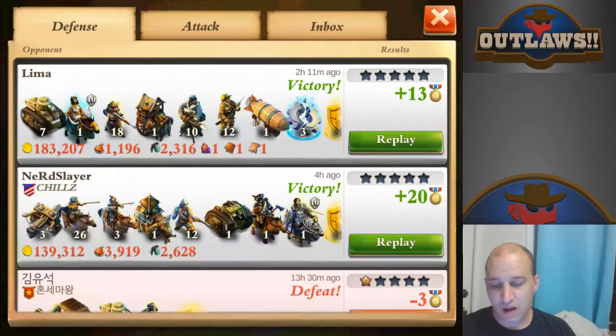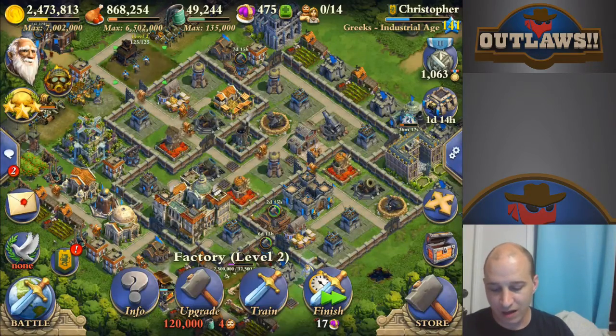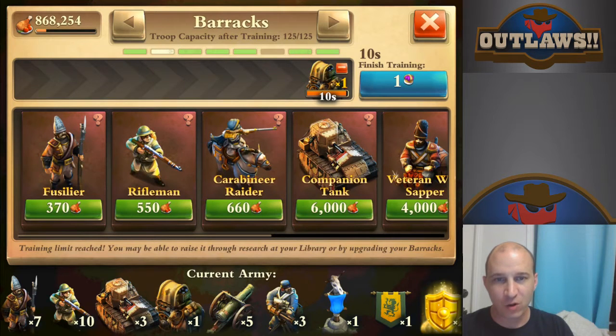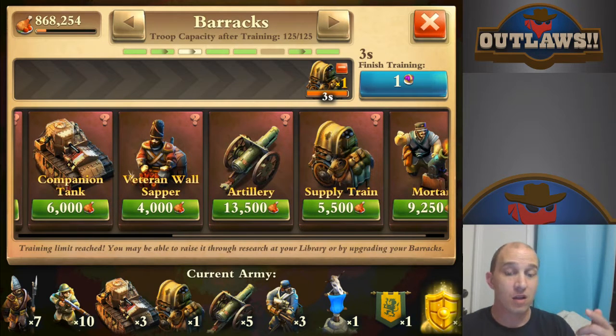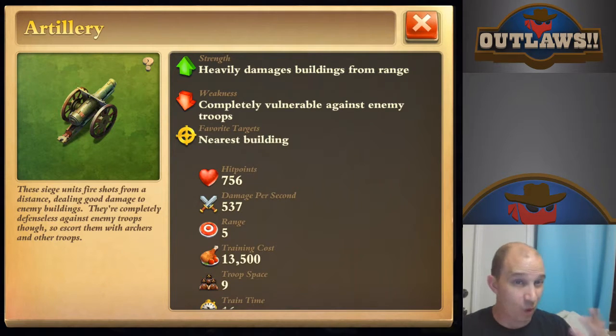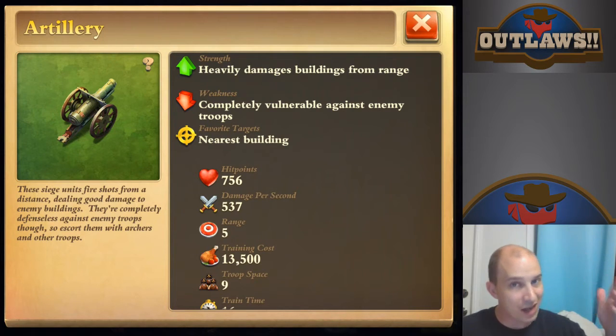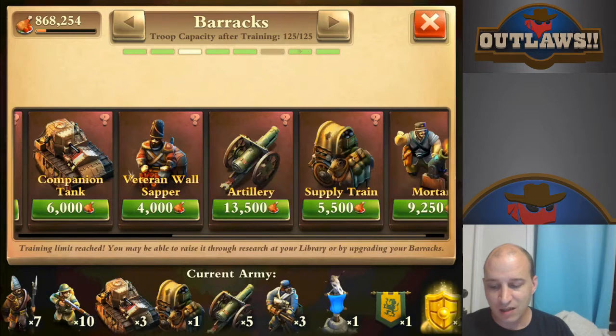A few things you need to know regarding your troops: the primary troop you're going to be relying upon to get your quick victory is going to be your artillery — cannons, or ballistas. They have a range of five. Why is that important? Because you need to know how far five spaces away is in order to actually attack different locations and to understand whether you need a wall sapper or just run through low walls. Five is going to be your primary consideration.